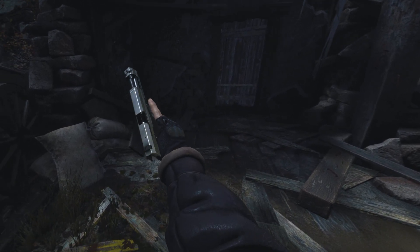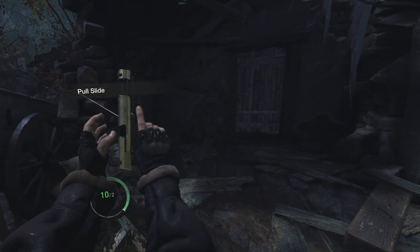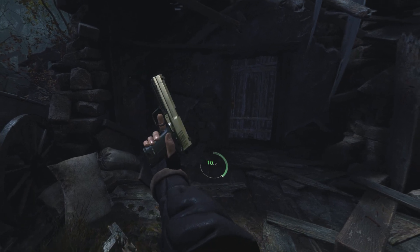Here we have the pistol — looks pretty awesome by the way. Taking the ammunition here and just putting it in the gun, then pulling the slide, and we are ready to kill some enemies.